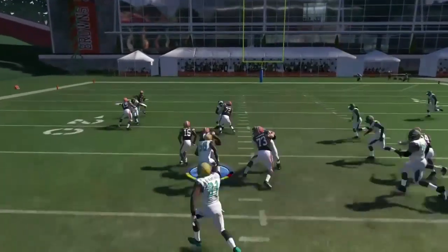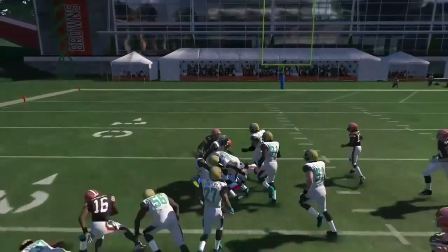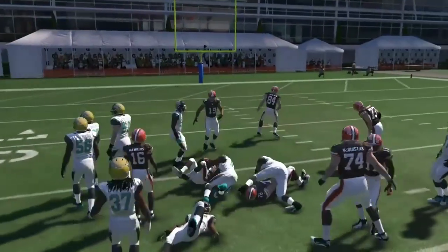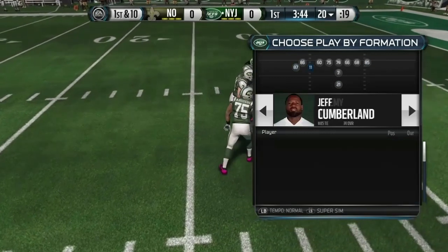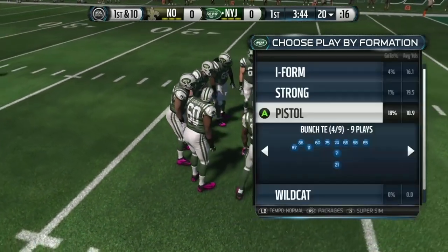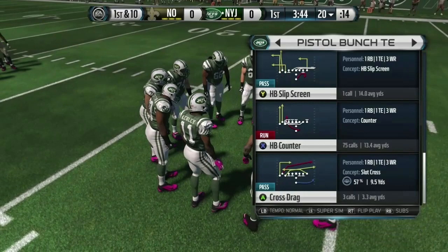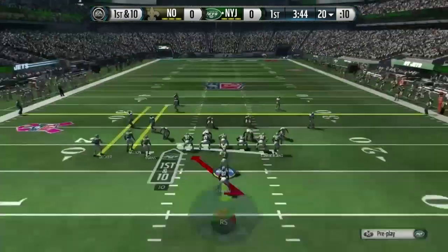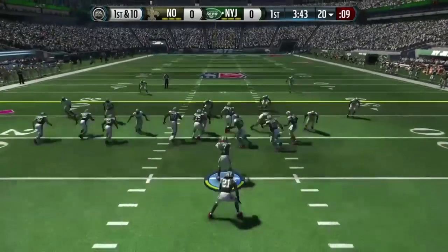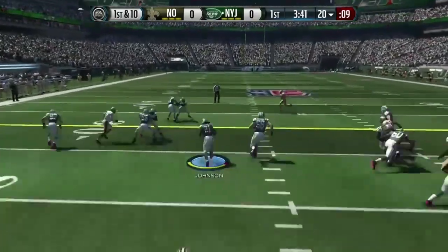Ben Tate takes it to the house easy - follow your blockers. Just get inside, outside, and whatever they give you, take it. I'm gonna recommend putting some good blocking wide receivers or tight ends in. You can use a fast running back, which is great, but you can also use a power back. Right here the person is Chris Johnson.